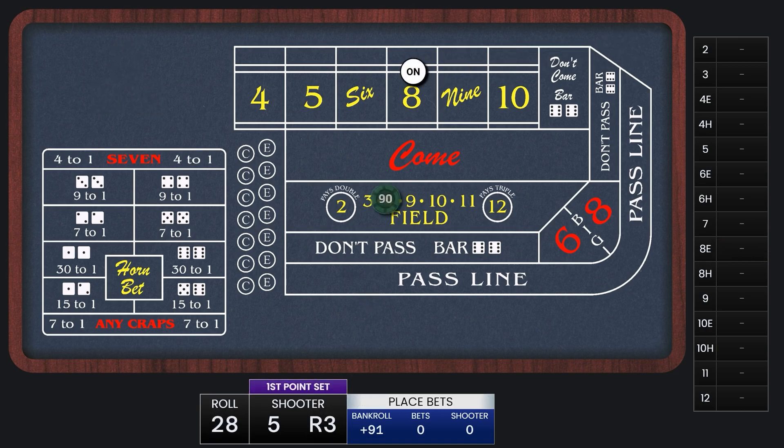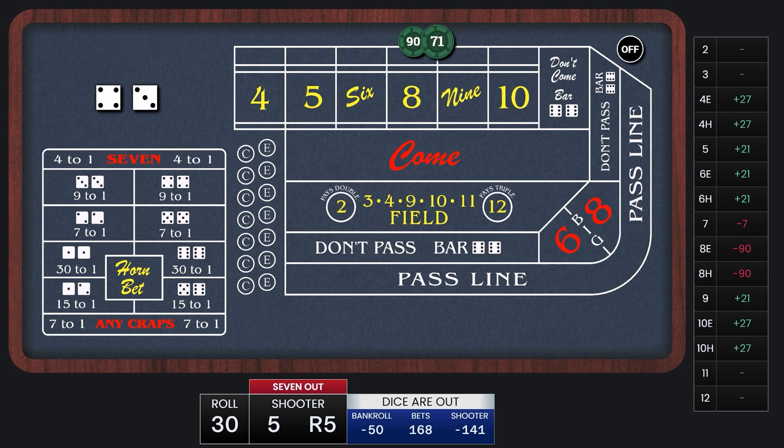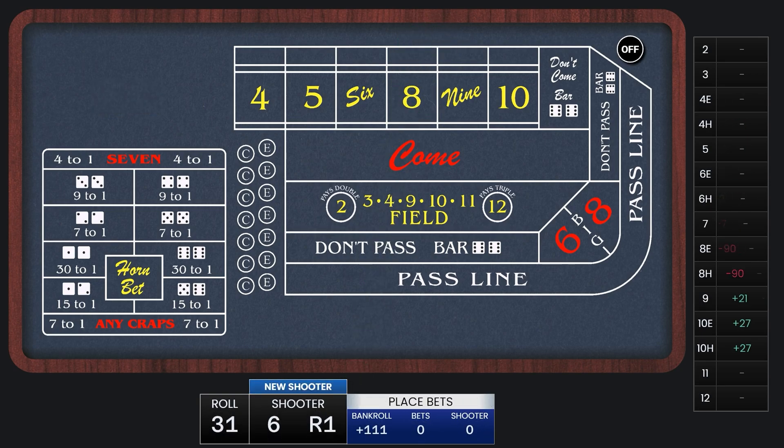This time the point is an 8, so we're going to lay $90. The first hit on the 4 wins $27 that we pocket. The 3 does not affect us. And there's our 7-out — we lose those place bets but win $71 on the lay bet. I think that's enough for the demo. Let's go in and start simulating.